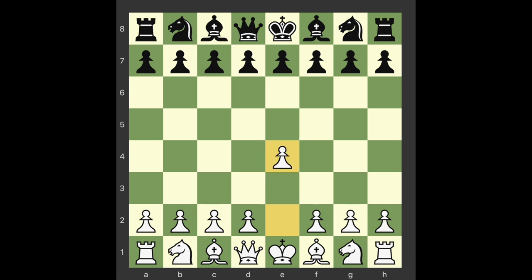e4. This first move occupies the center with a pawn and frees four squares for the queen and five for the f1 bishop. One of the reasons many players prefer 1.e4 to any other opening move is that it gets the kingside pieces rolling quickly, enabling early castling on that side.